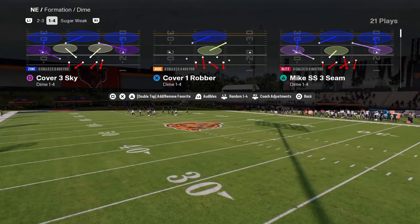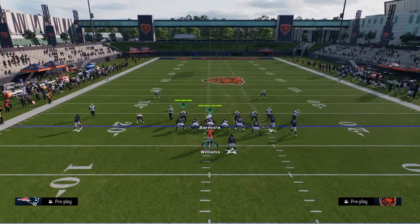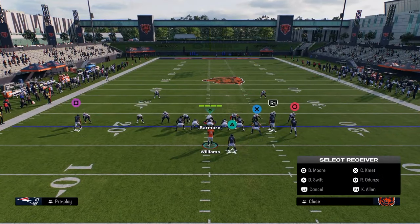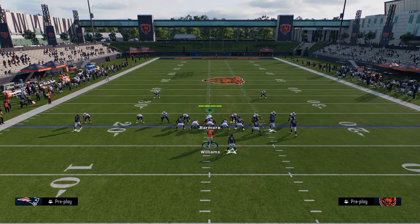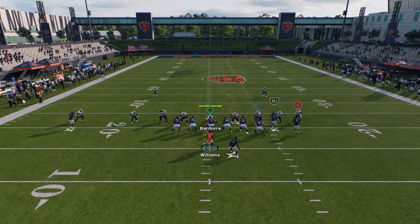And then I'm going to be coming out in the play flood because it is a stock cover four beater. We'll see if Caleb can make this throw. You're basically going to streak the slot and then stem the tight end corner all the way down.